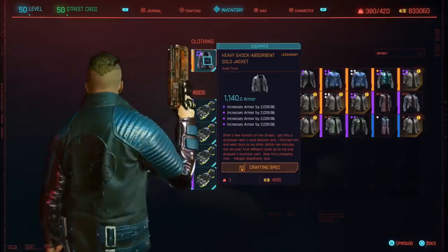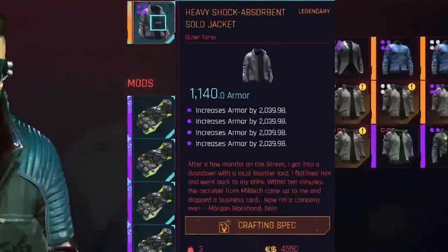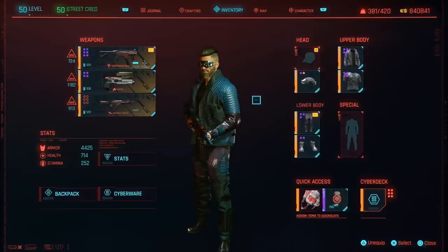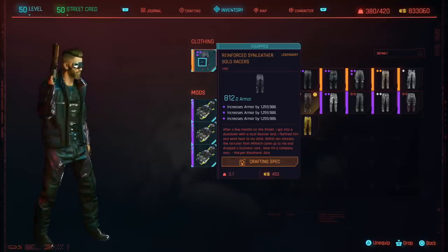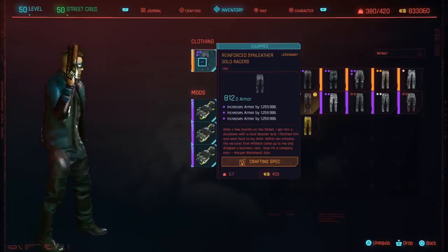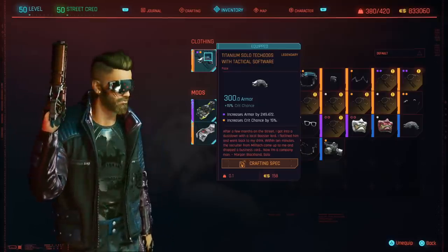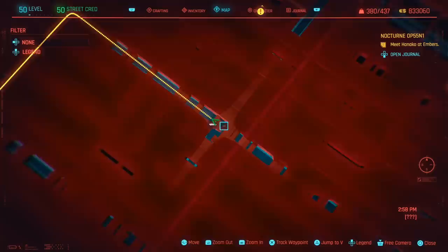Let's begin with a really awesome solo armor set. If you pay attention to the item cards you will notice that this set was actually worn by none other than Morgan Blackhand himself. If you don't know who that is, he's a pretty important character in the overall lore of Cyberpunk — Janky even mentions him in the beginning of the game alongside Adam Smasher. He and Adam Smasher are pretty much rivals, even though both of them eventually get employed by the corpos.